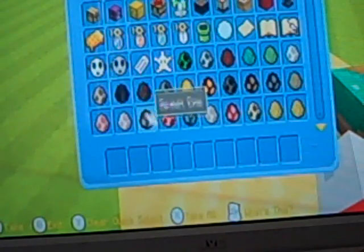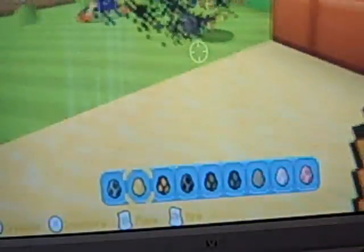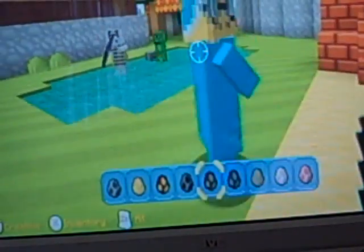Next set of mobs: silverfish are based off little Wigglers. Blazes are fire guys from the newer Mario games. Magma cubes are the little embers that shoot up in Bowser's castle levels. Bats are obviously going to be Swoopers. Witches are obviously going to be Magic Koopas. Endermites are little Buzzy Beetles. Guardians are the puffer Cheep Cheeps from underwater levels.